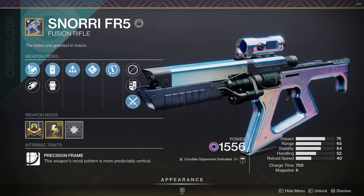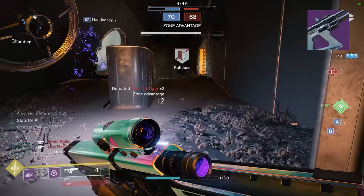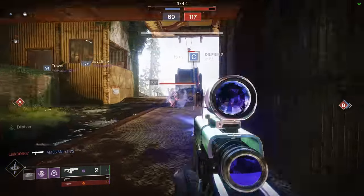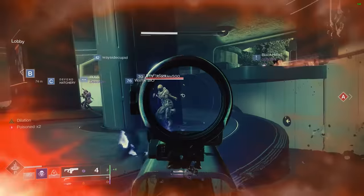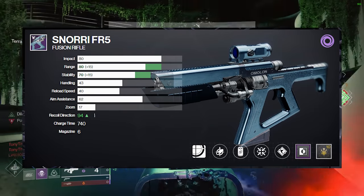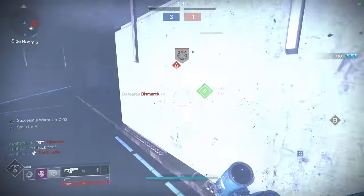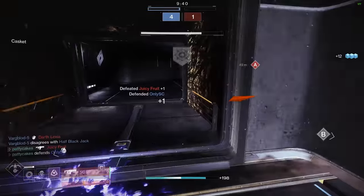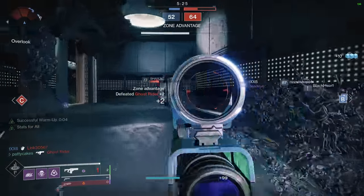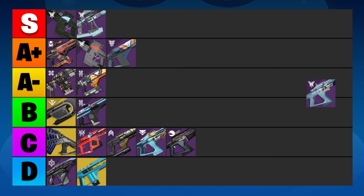Snorri is a new Arbalest fusion rifle belonging to the precision frame. If it reminds you of the Erentil, that's a good thing, because it might as well become the new Erentil. It just has so many things stacked in its favor: good stats, the best consistency perk Firmly Planted, the best lethality perk Successful Warmup, the best zoom level of 17, the Arbalest intrinsic perk, and the scope highlights targets — really helpful for seeing enemies through the fog of flashbang grenades. If you luck out and get this roll, you'll have one of the most consistent feeling fusion rifles in the game which gets even more lethal after every kill. The only reason you aren't seeing this more often is because it's really hard to get. In my book, it's the second best fusion rifle in the game right now, and it's going straight into the S tier.